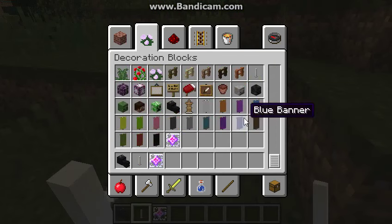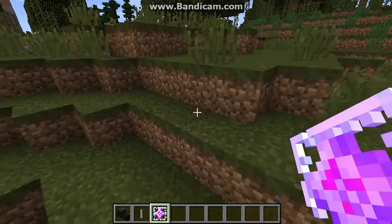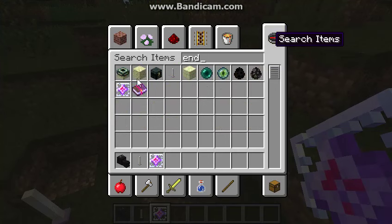You can also place these End crystal things, and I think it's that thing that healed the Ender Dragon. I think you can only place it on End stone. And there's End stone bricks too.